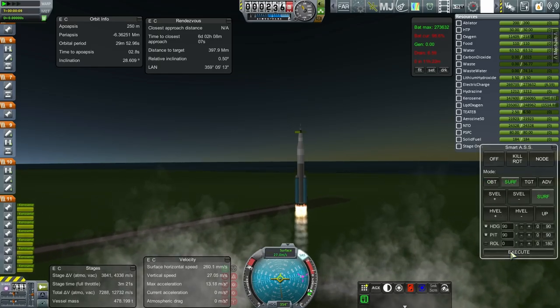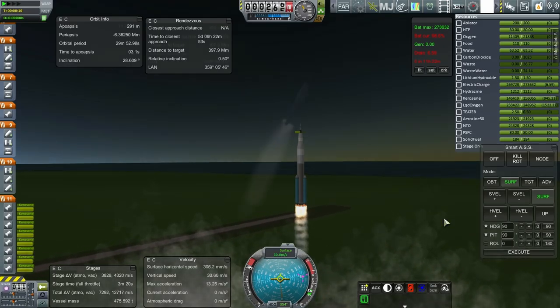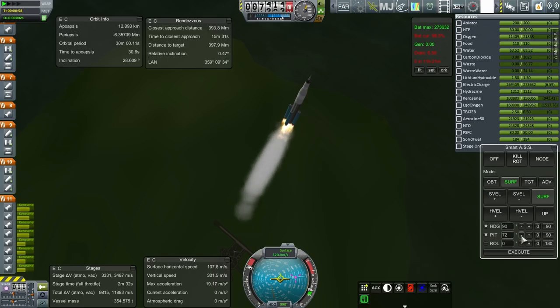Handing over to SmartASS. We are at Mach 1 and all systems are nominal. Looking good. The stage delta-V seems to be reading the center portion instead of reading the boosters separately — they'll separate well before 2 minutes 30 seconds.